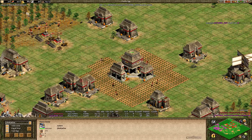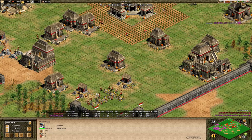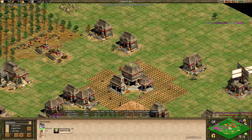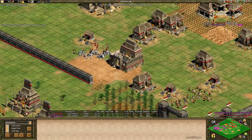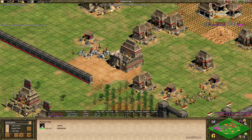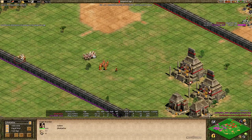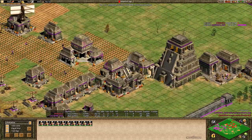Buying just a bit more food — and he's up. Eddie's up to the imperial age and has about 10 villagers on stone as he goes up. He has enough monks and eagles to get map control. Purple decided he was just going to boom up and wasn't going to try and fight Eddie.